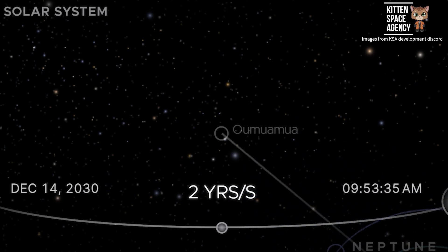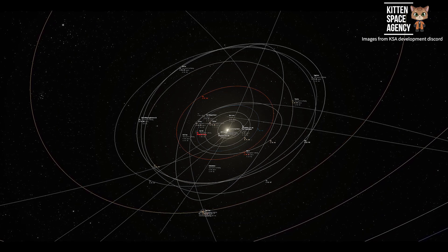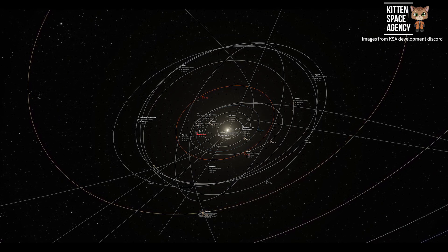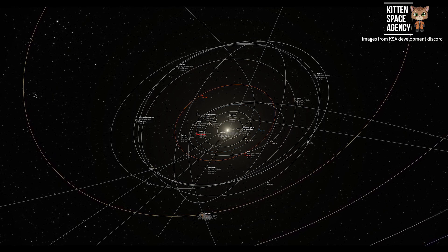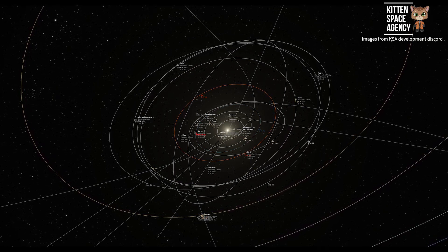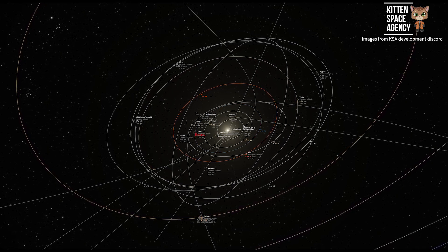It is really awesome to see all of these different objects included, but it does make me wonder how they will handle an object that isn't actually orbiting our sun. Will it only fly past once per playthrough? Or will it only be available intermittently? Some realism does have to be suspended for the sake of gameplay, so I wouldn't mind if it was only sometimes available, or even perhaps on an extremely massive orbit. How would you handle something like this in the game?